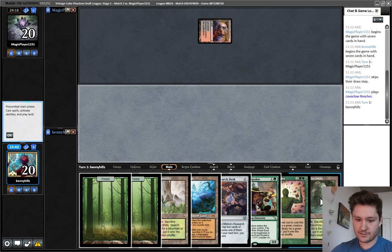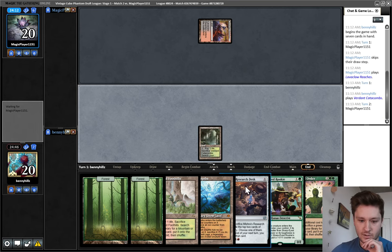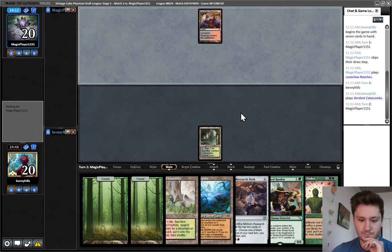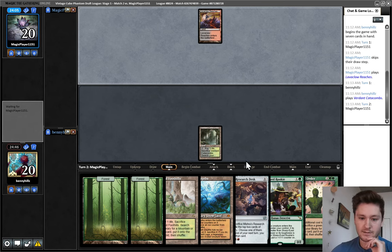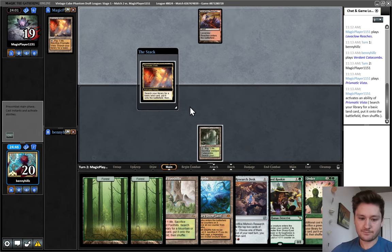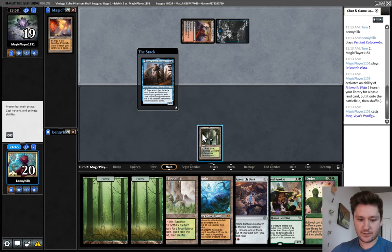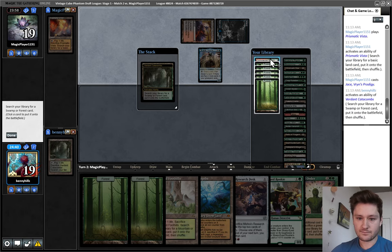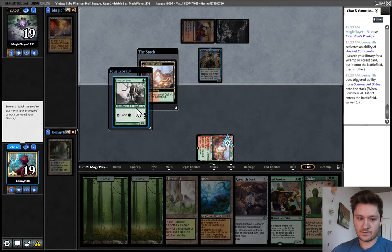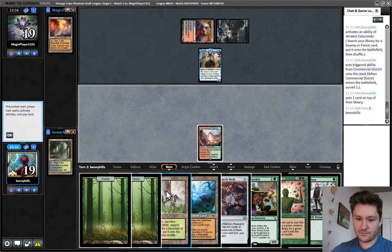I do think it's better to Surveil here and get our red source than to play Mishra's Research Desk on turn one. That's not even a card I would want to use on turn two. You can use it on turn two if you're digging for lands, but if you're digging for spells — which is clearly what we want to do here — then you want to save this as long as possible, as long as you're able to be doing relevant stuff. Playing Grixis — let me play Jace. Okay. We have a lot of graveyard hate, actually, which is kind of good against this. We'll grab Commercial District.